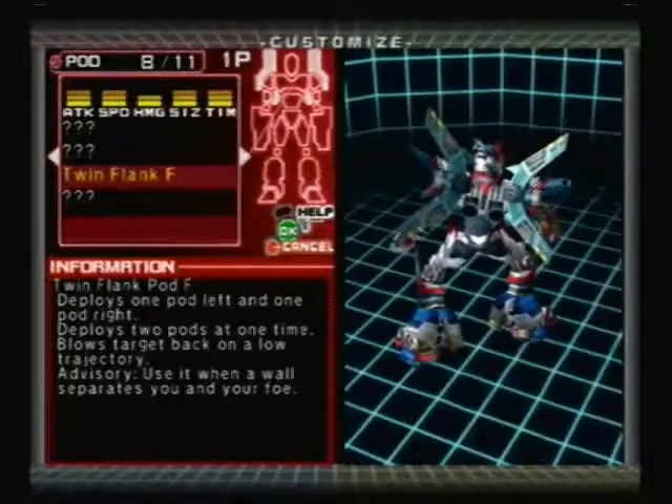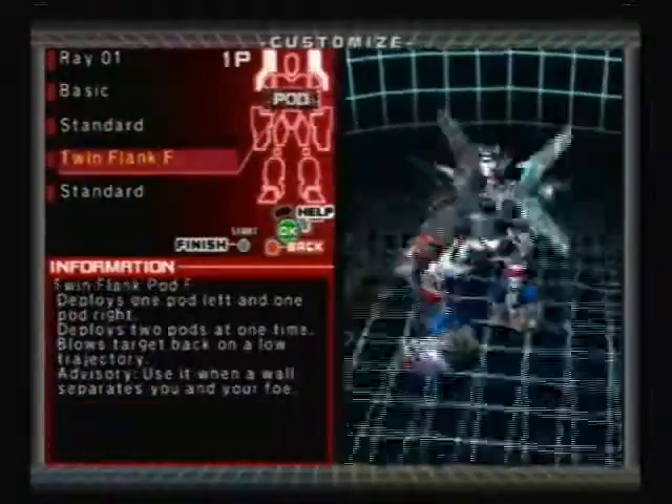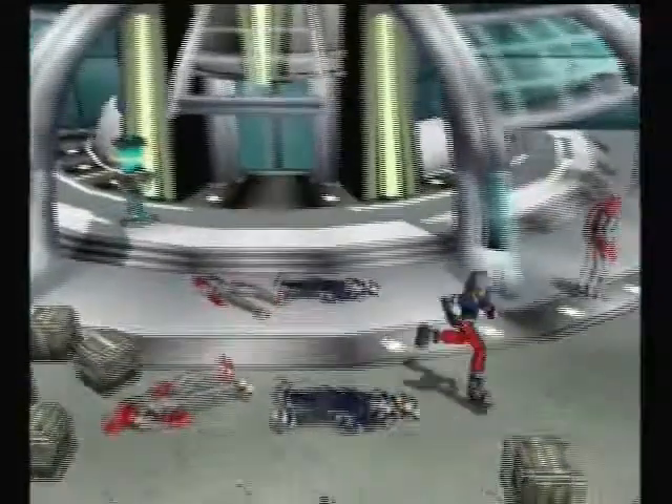Okay, we got the Twin Flank here — let's check this out. Deploys one pod left and one pod right — deploys two pods at one time. Close target back on a lower trajectory. Use it when a wall separates you and your foe. I'm actually going to use this pod just to show it to you guys. I'm not sure which one's better, but we'll find out. The stats were similar to the standard one as well. Let's do the last fight.